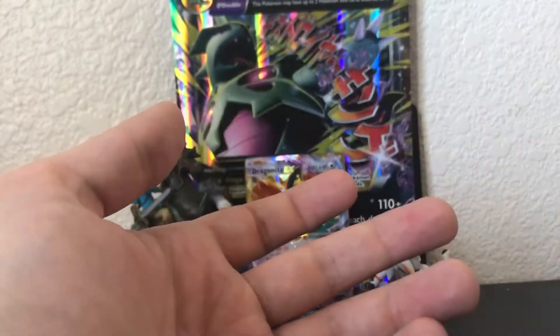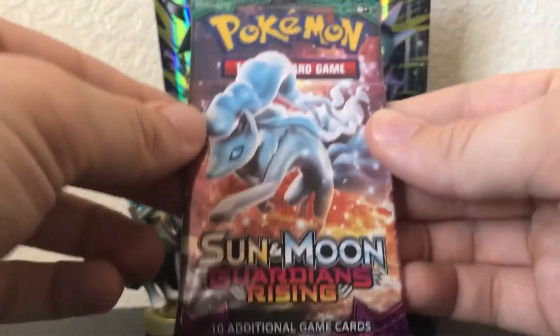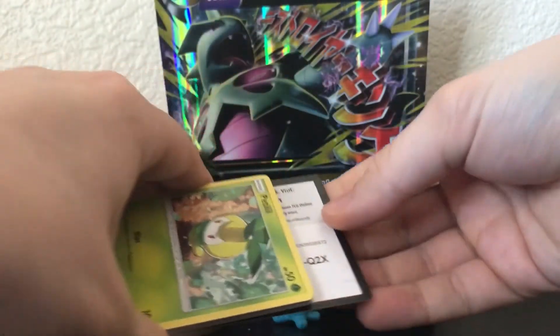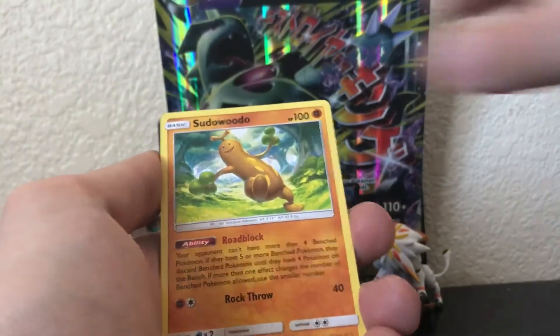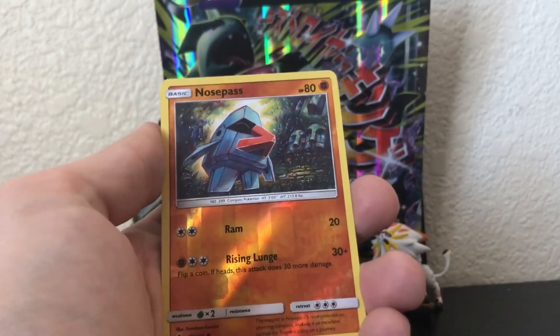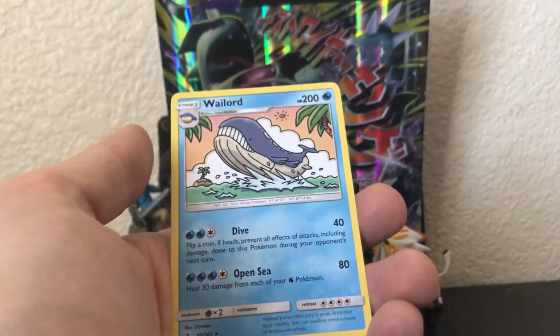It would be a secret rare if it was Guardians Rising, and a Parasect regular rare. So it was a green code unfortunately. Sun and Moon, last pack — there's a little bit of glue stuck to it. We don't want to see the code again — flip it one, two, three, and four. Let's hope for hyper rare or secret rare. DCE — let's go! Beldum, Bewear, Pikipek from Alola, Machamp showing off his guns, and a Nosepass.